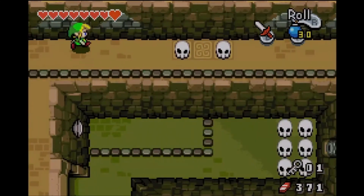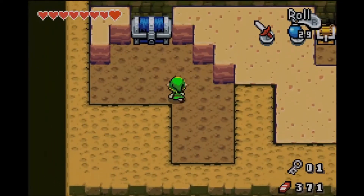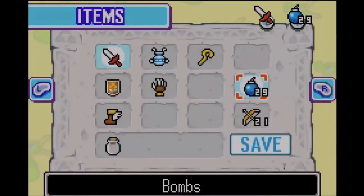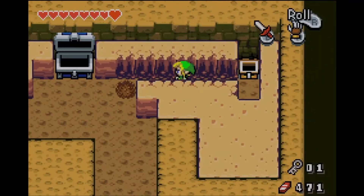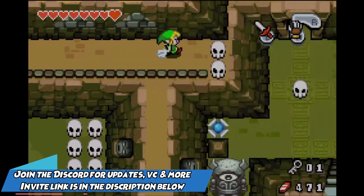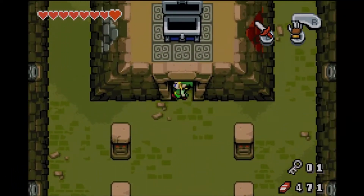They give us bombs for a very good reason. If you see these two skulls right here, put a bomb right between them. Yeah! We got the Mole Mitts! Dig to your heart's content! Another item for us to use, and this allows us to break down walls — selective walls, I should stress. So this is actually going to be very useful to us. Now we can go through the entirety of the previous areas and grab all the stuff from before.